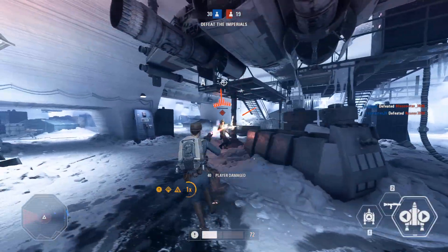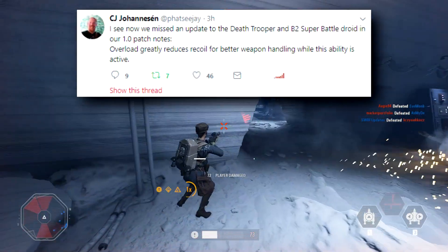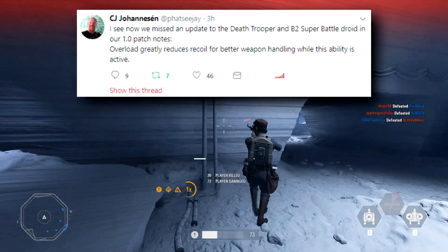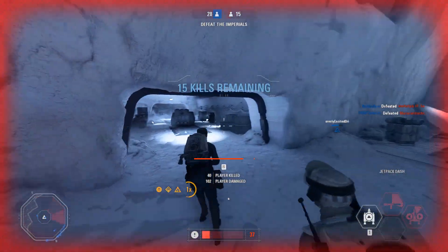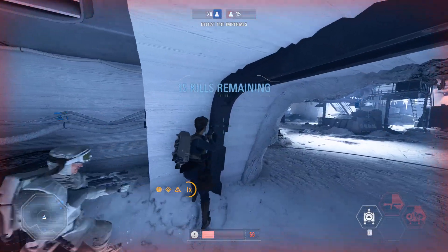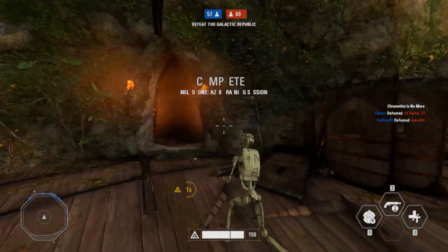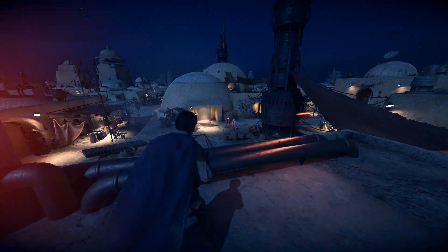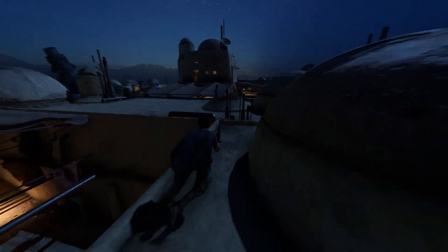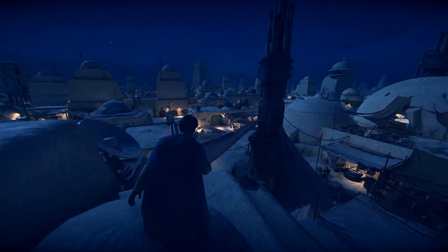Now for changes not on the patch note list: CJ, one of the designers, said on Twitter that the Death Trooper and B2 Super Battle Droid have had a change where Overload greatly reduces recoil for better weapon handling while the ability is active, making them slightly better. There's also a very nice quality-of-life change where milestones will now pop up in-game so you actually know when they're completed. We also got a nighttime version of Tatooine, which for some reason isn't in the patch notes — I recorded it in Arcade so it should be available in multiplayer as well.